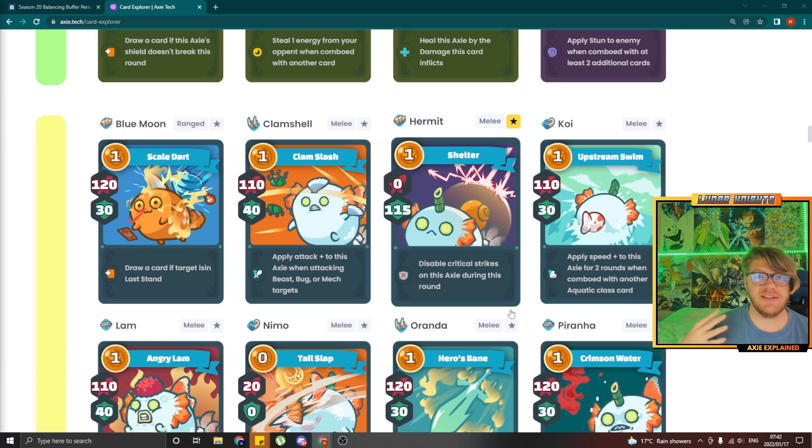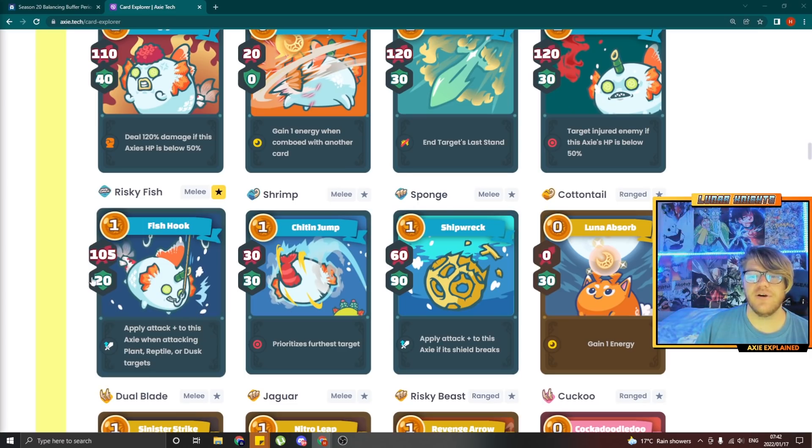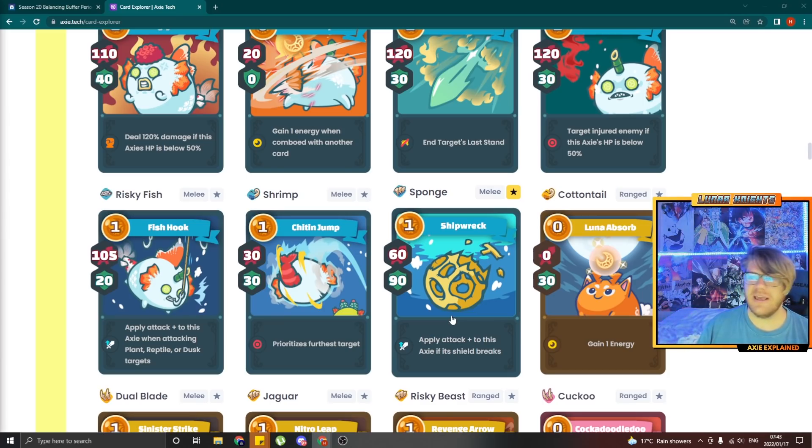Now getting into the B-tier card list. The first buff is the Hermit or Shelter card — it's now 120 shield. Oranda actually got a debuff to 110 attack and 25 shield — a debuff for Erosbane which I don't really get. Riskyfish got a slight buff with 25 shield added, so it's now 105 attack and 25 shield. Shrimp got a debuff to 25 attack and 30 shield. Sponge actually got a massive buff — it's now 70 attack and 95 shield, but they changed its mechanic so that the 'apply attack plus once if this shield breaks' only happens once per turn now. People were playing Bumpy and Shipwreck together to get five attack pluses in a row, so that's been changed — it can only apply once in a turn.